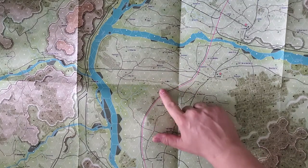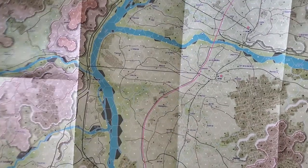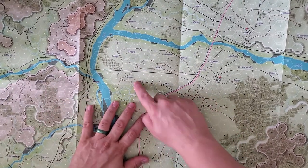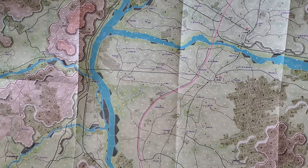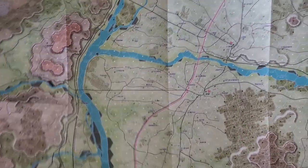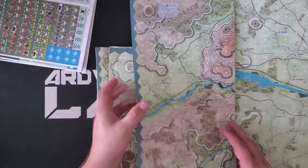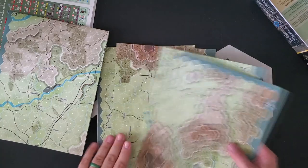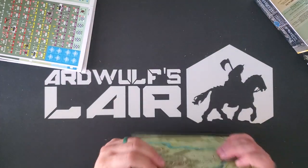There is a center dot — the color of the center dot is used for line of sight determination where that's necessary. You don't have to do that that much, but you do end up doing it some through the course of play. The color of the center dot actually tells you what the terrain in the hex is, so there is no ambiguity about what terrain a given hex is. This looks like some kind of farmland or something like that. So we've got five of these maps, and these are all standard-sized wargame maps — nothing weird going on here.